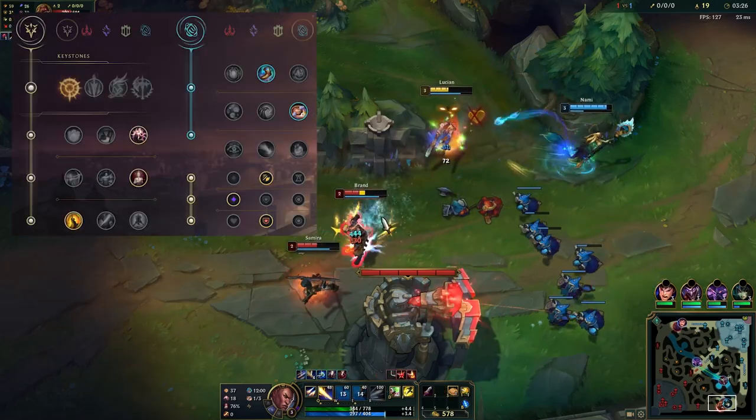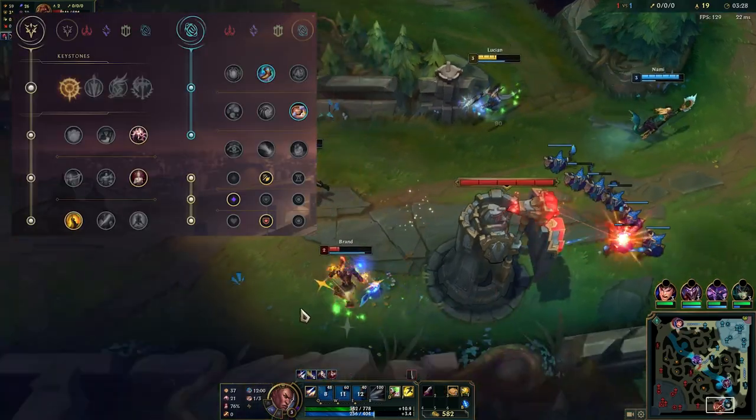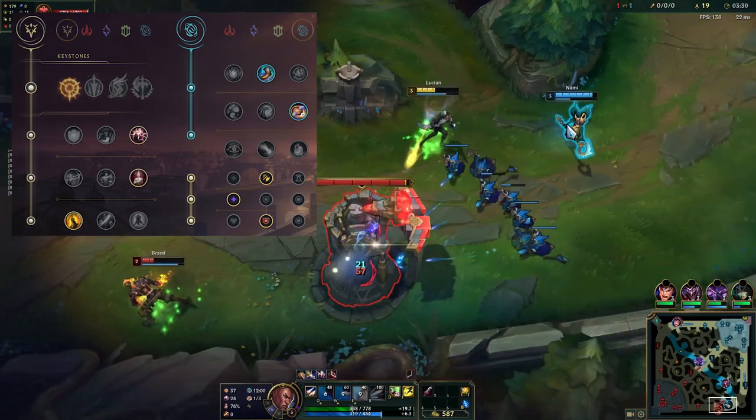For runes you'll want to run Press the Attack, Presence of Mind, Legend Bloodline, Coup de Grace, Magical Footwear, and Biscuit Delivery.